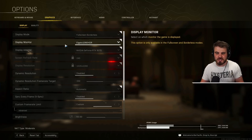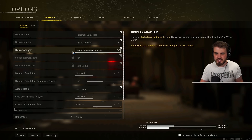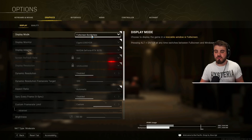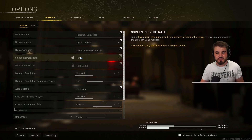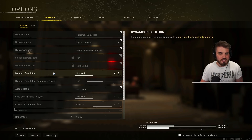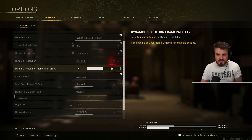Display monitor is just your monitor — nothing to dwell on. Display adapter: make sure this is set to your GPU. Screen refresh rate and display resolution are locked if you're not in full screen, but if you are, set screen refresh rate to your monitor's refresh rate — for me that's 240Hz — and display resolution to your native resolution, for me 1080p. Dynamic resolution: disable this. Aspect ratio: leave this automatic. V-sync: keep this off.